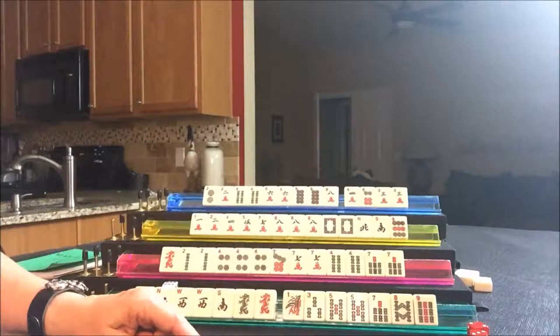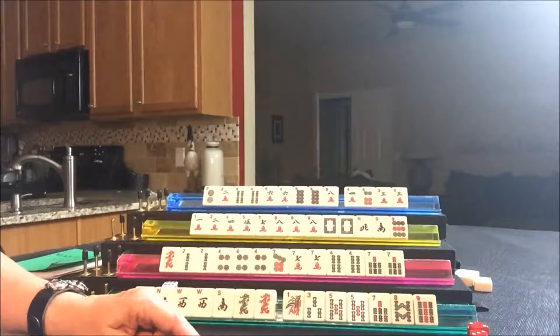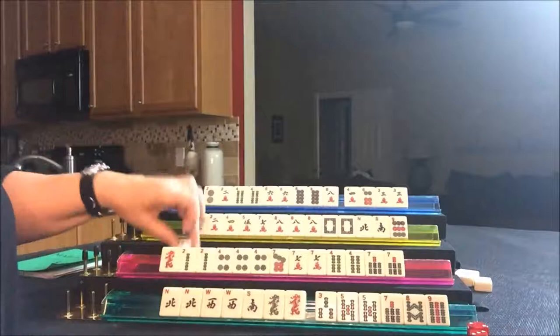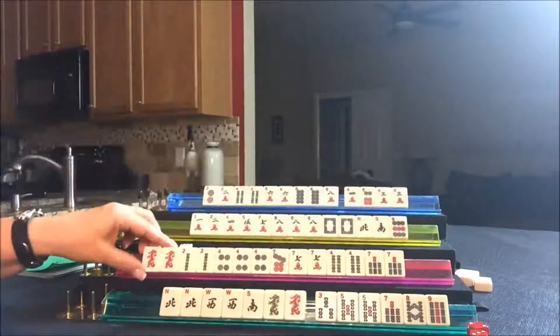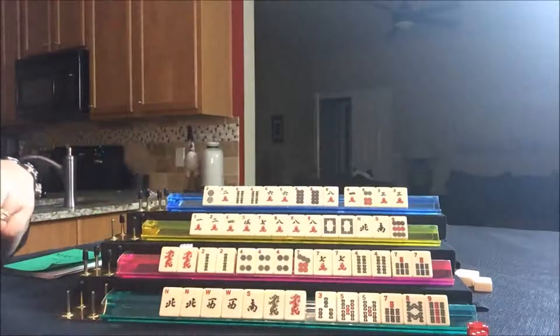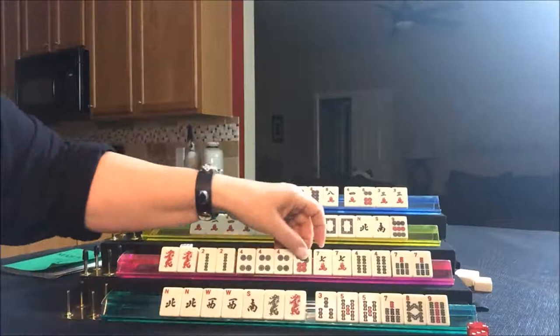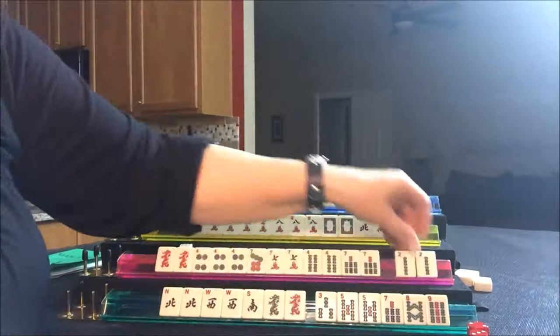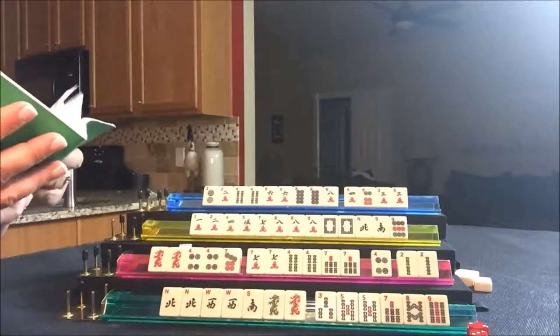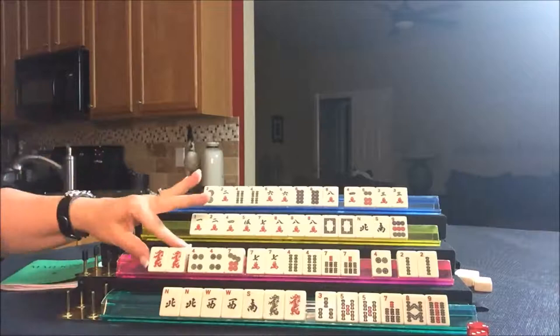We're looking for a sequence of eight — we could do three through nine. Let's get rid of the one bam. Draw for South — they got a red dragon. Now they have to decide; this is when you pick a hand. The double numbers hand really hasn't come in — we need two dots and there's already one out, there are only four. I think maybe we should switch them to 4th of July — they're only three away. If they can get one four crack, they can make that hand work. Pairs of fours and sevens in each suit with a pair of red dragons.